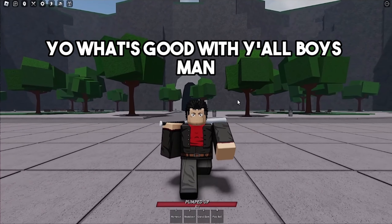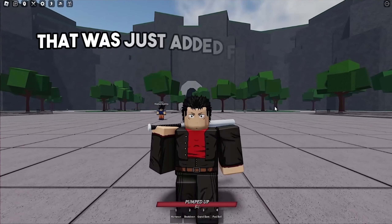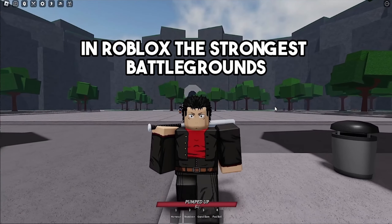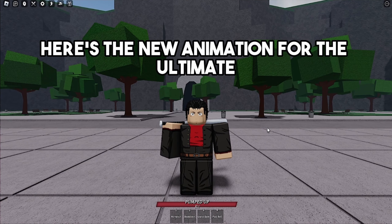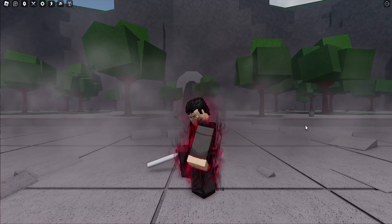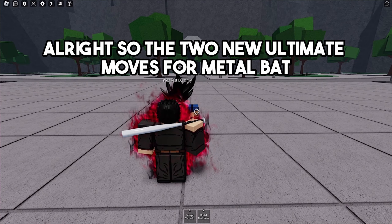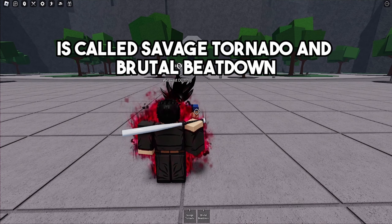In this video I'm going to be showing you the two new ultimate moves that were just added for the Metal Bat character in Roblox The Strongest Battlegrounds. Here's the new animation for the ultimate for the Metal Bat character. The two new ultimate moves for Metal Bat are called Savage Tornado and Brutal Beatdown.